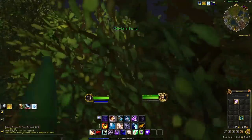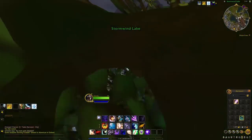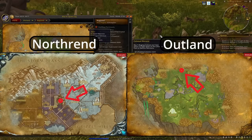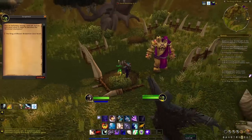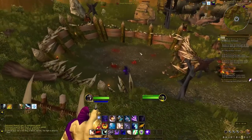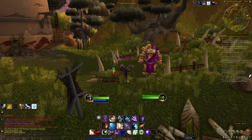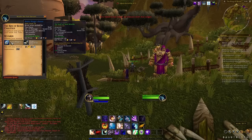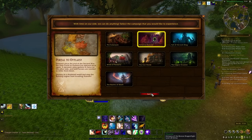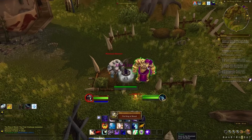Head over to either Dalaran — the one in Crystalsong Forest, not the Legion one — or Shattrath, and head over to either the Amphitheater of Anguish in Northrend or the Ring of Blood in Outland, located in these spots. You may need to turn low-level quests on in the map settings to see the quest markers. Basically, these are short quest chains where you just fight monster after monster. Make your way through all the quests, easily one-shotting all your foes until you see the one that has a weapon for a reward. Do the quest all the way up until you're about to turn it in. Before you turn it in, head back to Chromie, select the appropriate expansion, then head back to the arena and turn it in. Thanks to the level scaling, the weapon is now appropriate for your level, and all it took was a few minutes of travel.